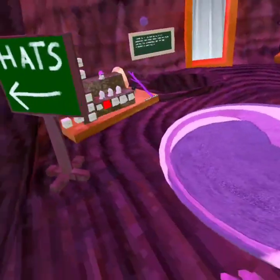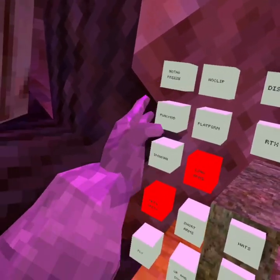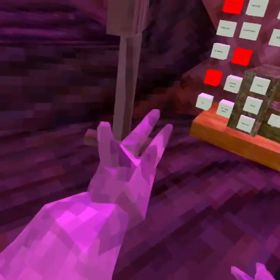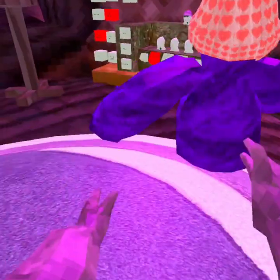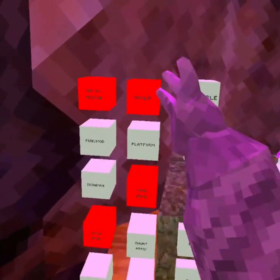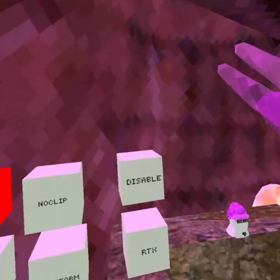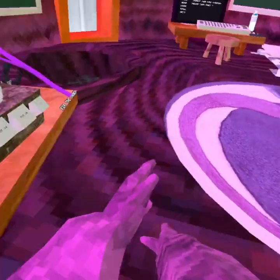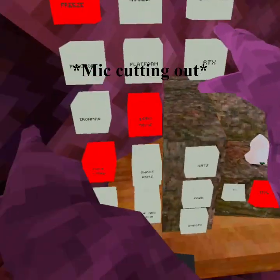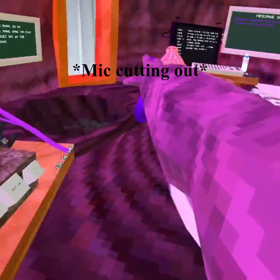Here are the mods. First we've got no tag freeze — so if someone tags you, there's no tag freeze. No clip is where you clip through stuff; just press a button. We have normal stick and we have a special stick.